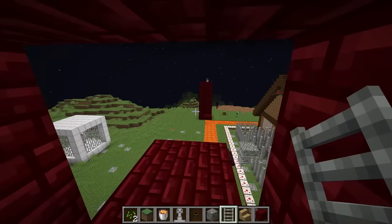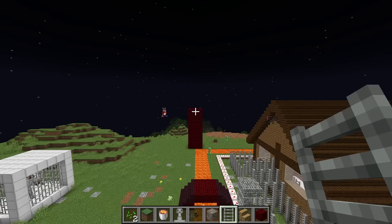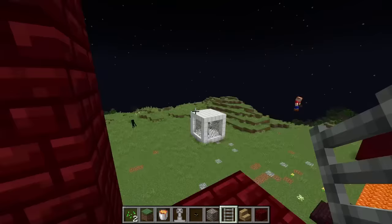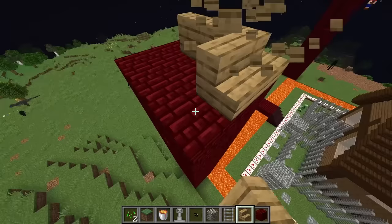Then we're gonna make a ladder all the way up to the top so I can look out. Daddy, I can see you all the way from here! Jeffy, how's my watchtower coming along? It looks like garbage. Mine's so much better and taller! Your face looks like garbage!